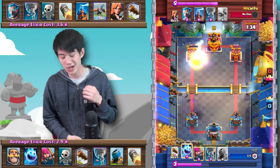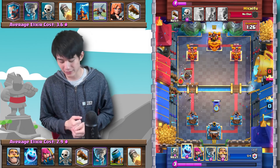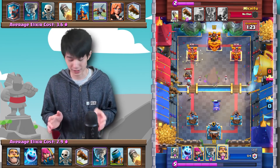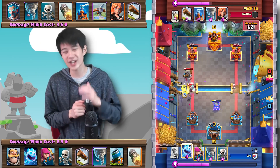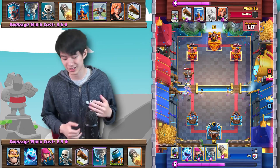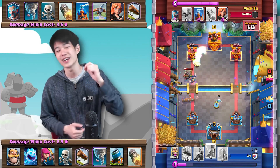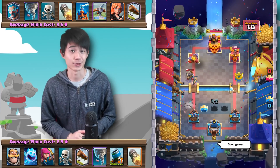That brings the tower down to two Rockets. Michifu is just barely going to be out of range for his spells — I believe Nado Rocket Log does about 705, and 781 is just barely out of range. He tries to predictive Nado to get an X-Bow lock, but it's a little too late. The Rocket comes in and we take down the X-Bow cycle deck.